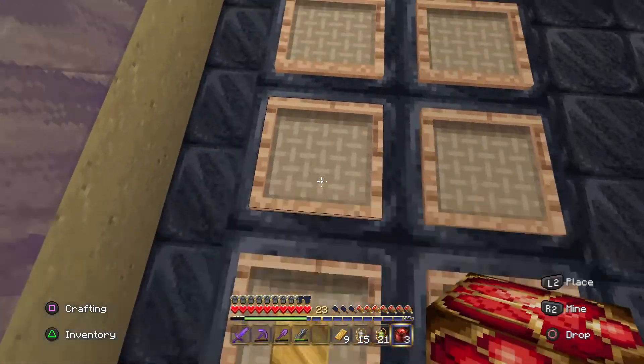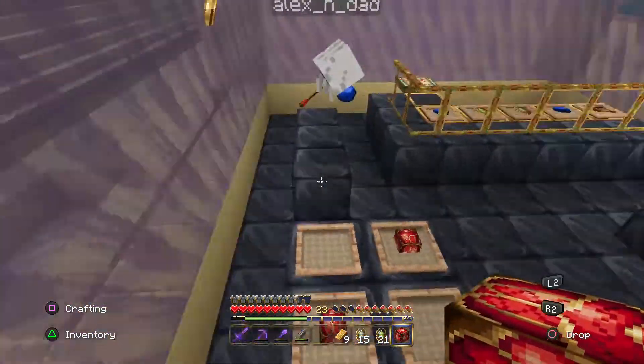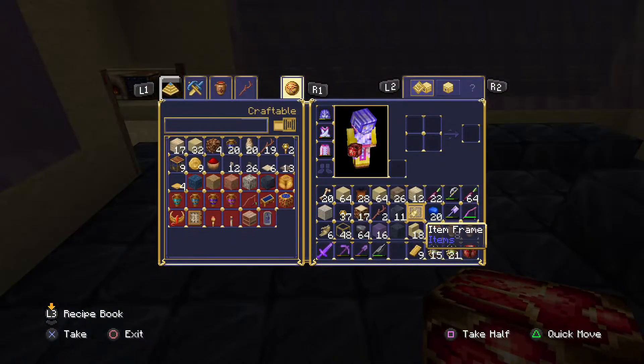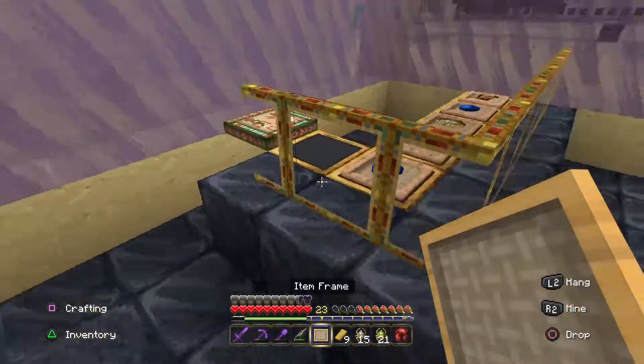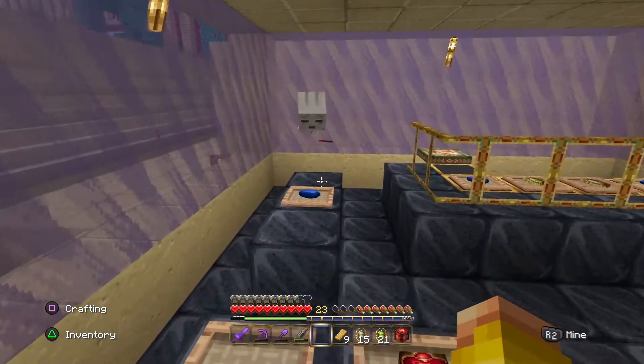So one block there — redstone, get out of here, emerald you're on the other table. Alright — oh no, no, not lapis here, this is the blocks, this is the very expensive bit. Sorry Alex. Actually, I feel sorry for your little lapis friend — little Timmy the lapis man — can go here if you want, you can place him down there.